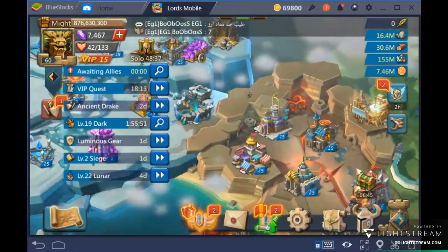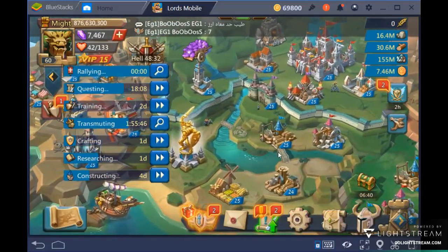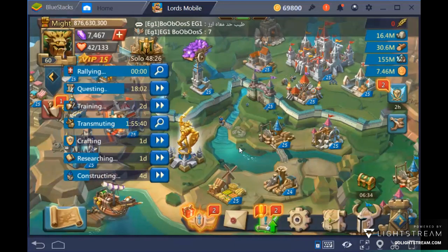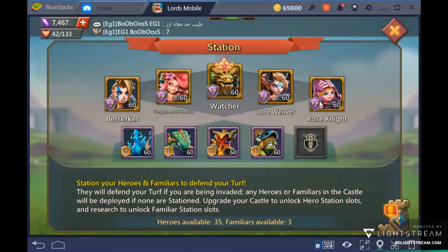The next foundation is troops. Looking at the free-to-play heroes who can go on your wall, the best five are: Rose Knight, Child of Light, Demon Slayer, Bomb Goblin, and Snow Queen.